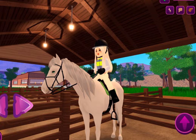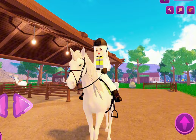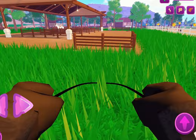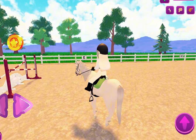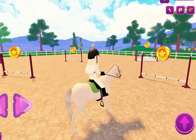Hey guys, welcome or welcome back to today's video! I'm on Horse Riding Stables and I'm going to be trying it out. I've been on it for a few minutes but I haven't fully explored it, so I'm just going to go around. I think you have to get coins — you can probably buy horses, tack, and all of that. I got coins, but what do I do with them?